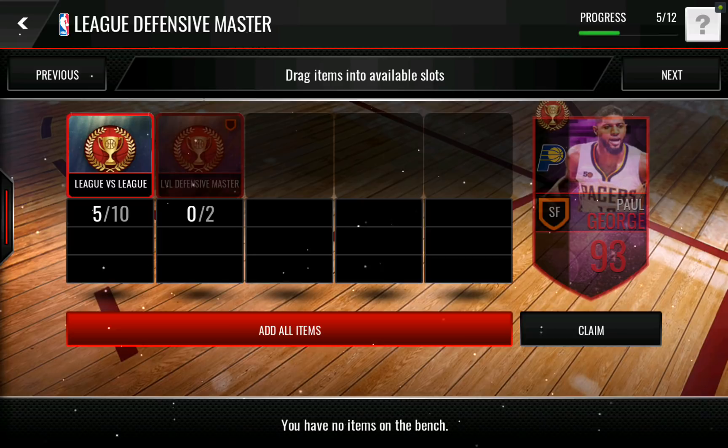What's up, ballers? It's Bobby Buckets back with another episode of NBA Live Mobile, and we are here with our first episode in our series on Road to League Master Paul George. This is going to be the first League Master that I'm going for. One of the big reasons is my small forward in my defensive lineup is one of my weakest areas, and my defensive lineup is actually one of my best lineups, especially in regards to overall. So replacing that 88 Jimmy Butler would help me out a lot.